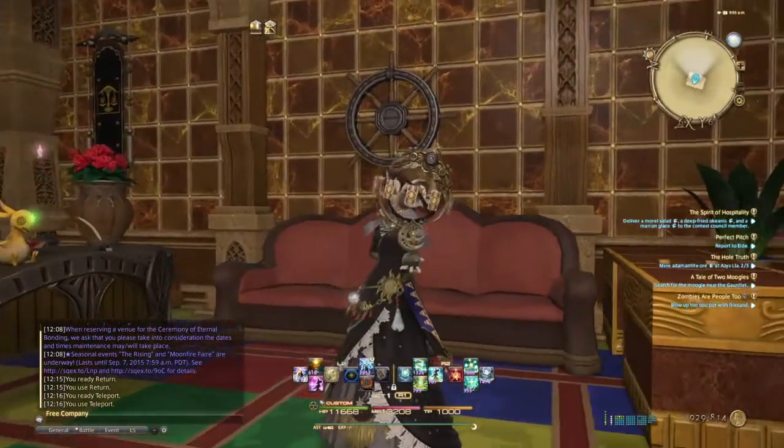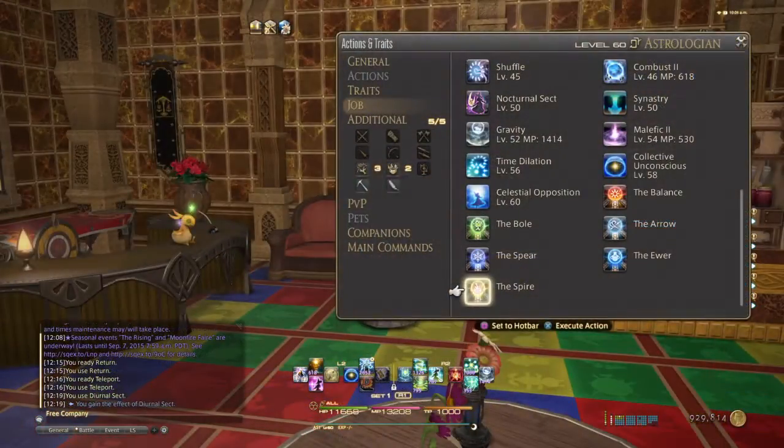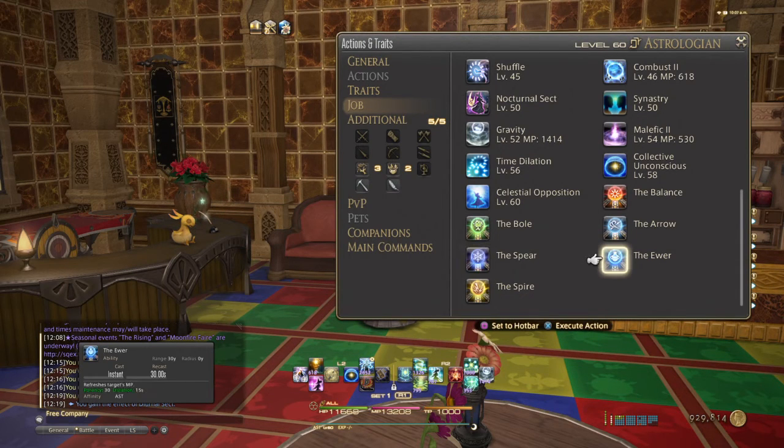Now we're going to talk about the main changes up to 3.07. All cards have changed except for the Spear. The Ewer and Spire card now refresh mana or TP instead of reducing the cost. This is good for the most part, except Dark Knights can no longer use the Ewer card while they're going into the dark side.